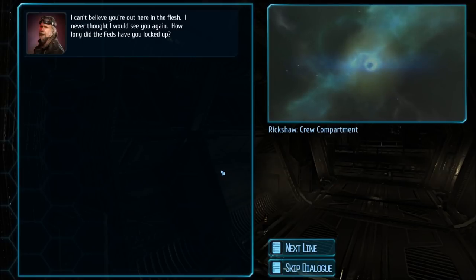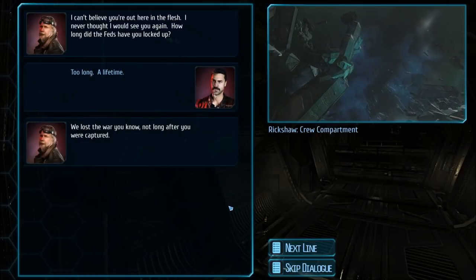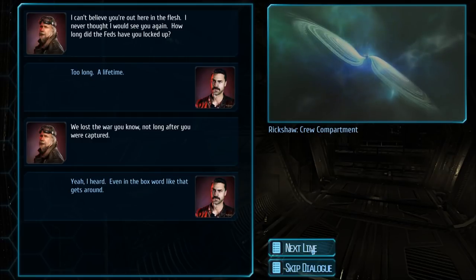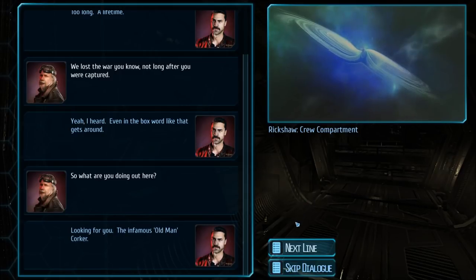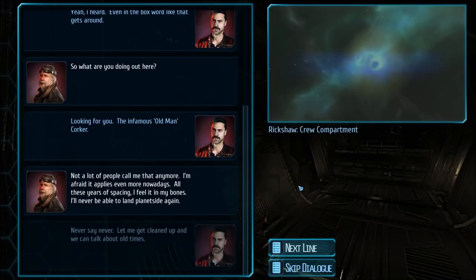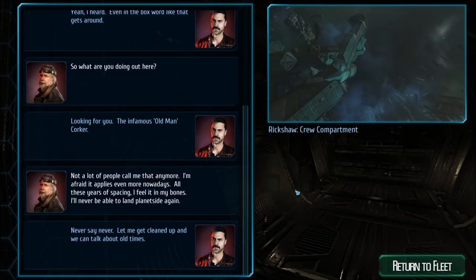I was much slower my first time around. Post-mission story dialogue: I can't believe you're out here in the flesh — I never thought I'd see you again. How long did the feds have you locked up? Too long — a lifetime. We lost the war not long after you were captured. Even in the box, word like that gets around. What are you doing out here? Looking for you — the infamous old man Corker. Not a lot of people call me that anymore. All these years of spacing — I feel it in my bones, I'll never be able to land planet-side again. Never say never — let me get cleaned up and we can talk about old times.